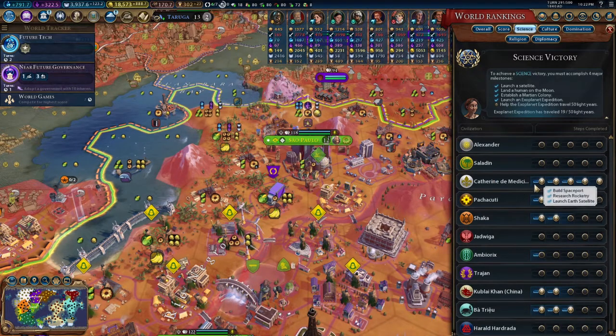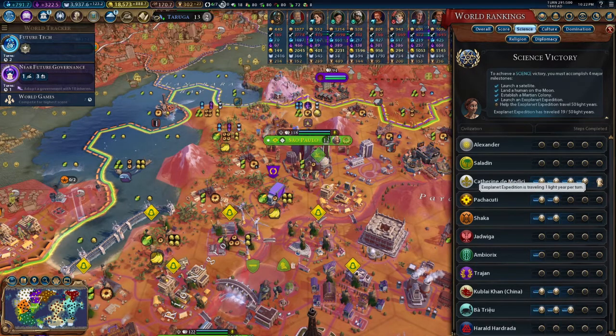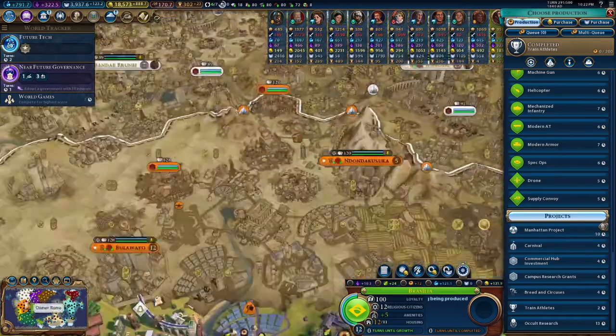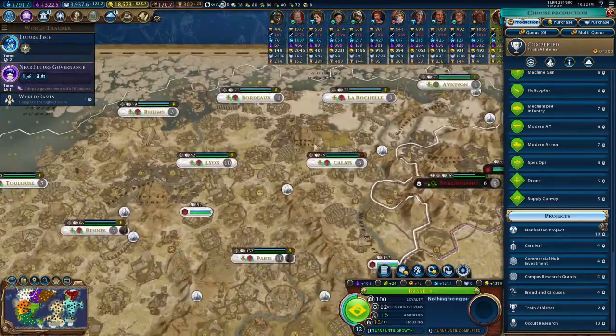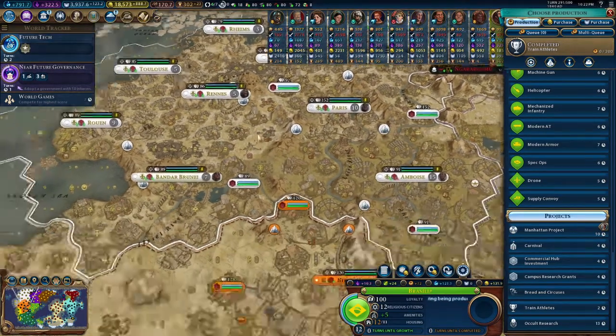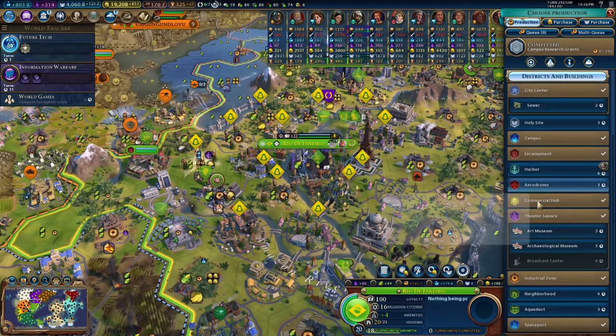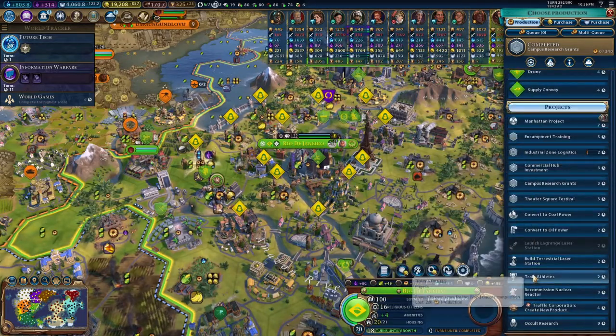Surprisingly, France has come out from behind the others here — France has really taken off. He's got over 1,000. France has 617 science, and yet through likely an epic bucket load of espionage through the game, they most likely caught a lot of those science boosts. Got to give it to that AI — a very wide empire with 12 cities, versus my 5 and 2. Oh man, that's exciting. I am very, very deeply excited.